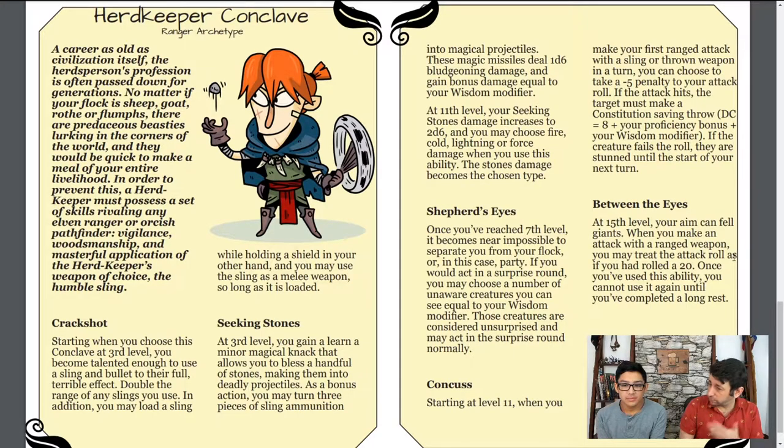Seeking Stones is the next thing you get at third level. As a bonus action, you can actually turn three pieces of ammunition into magical projectiles — they become magical attacks, each dealing 1d6 bludgeoning and bonus damage equal to your wisdom modifier. As you get higher in level, this can get to 2d6, and then you can even choose fire, cold, lightning, or force damage on top of that. Kind of adding that extra feature onto the sling damage. You still have a chance to miss — you're enchanting the ammunition. It's neat to be able to apply the different types of damage to it. I'm not exactly sure how you'd make a rock lightning, but we're just going to go with it.